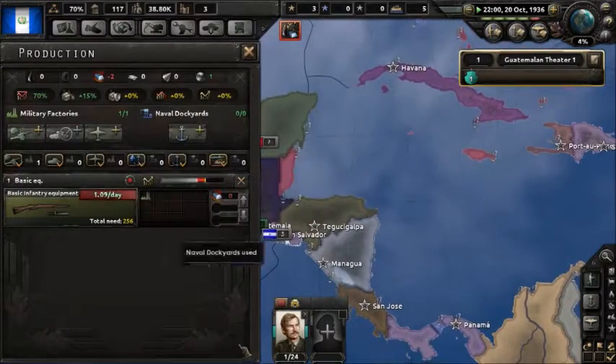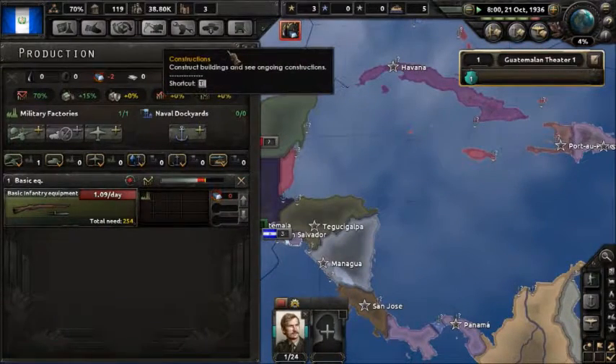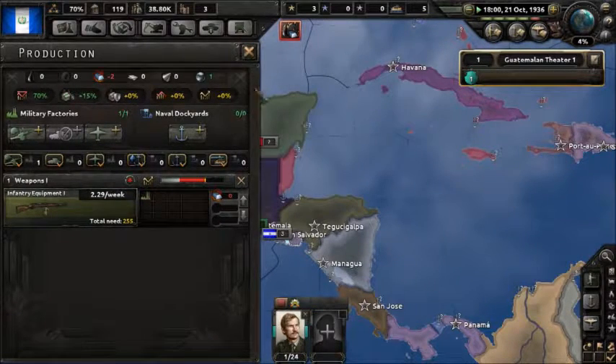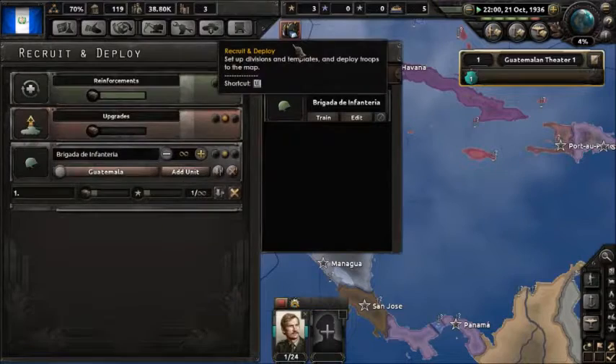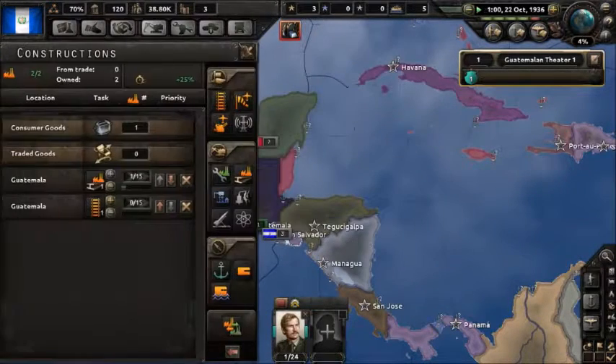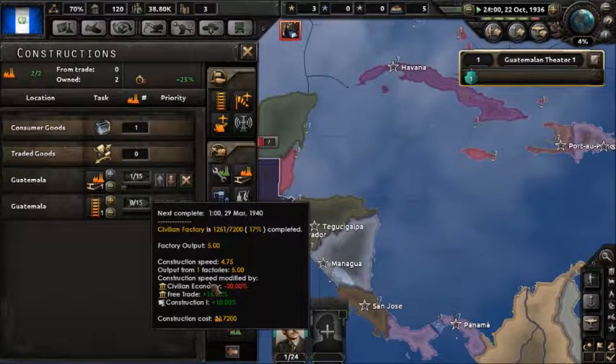We gotta switch infantry equipment — start upgrading stuff, that's one thing I forgot to do. Construction — how long will it take to build this? March. Gotta get rid of that.